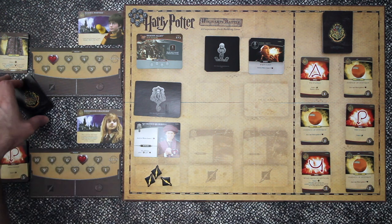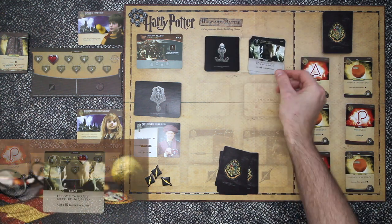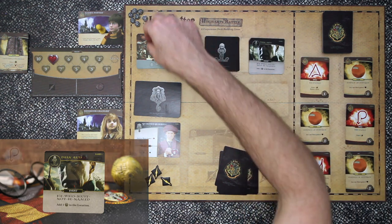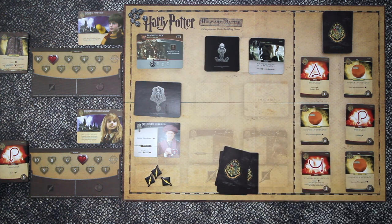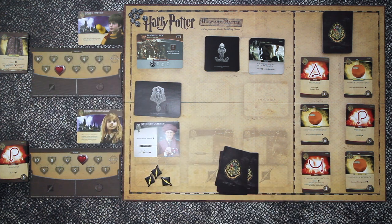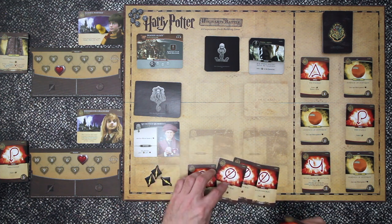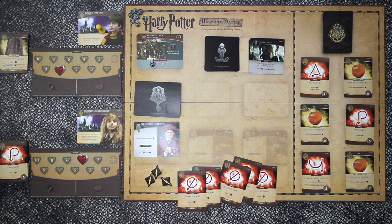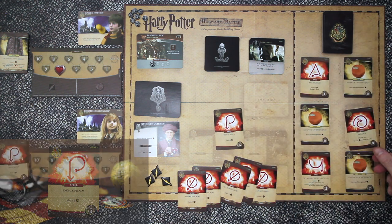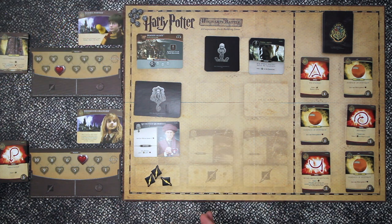Back to Harry. He deals out five cards and flips the Dark Arts card. This is He Who Must Not Be Named - so this is the first time we're going to add one of these skull tokens to a location. They're a quarter of the way through. Looking at the cards, it's the same as Hermione's - five influence. He'll take that one as well. We replace it with Reparo and they get scooped up.